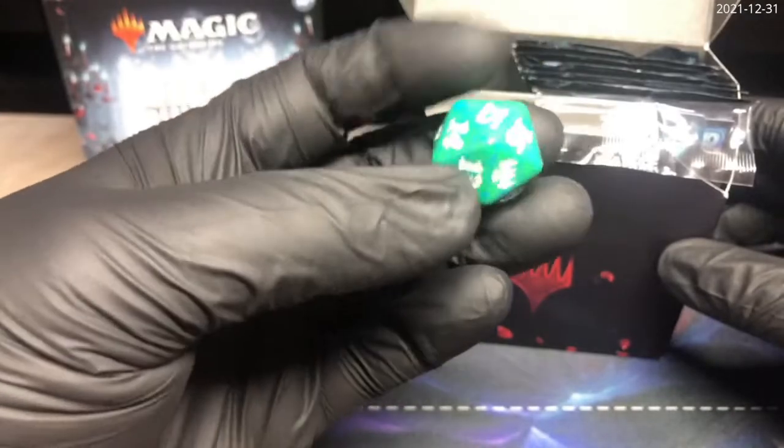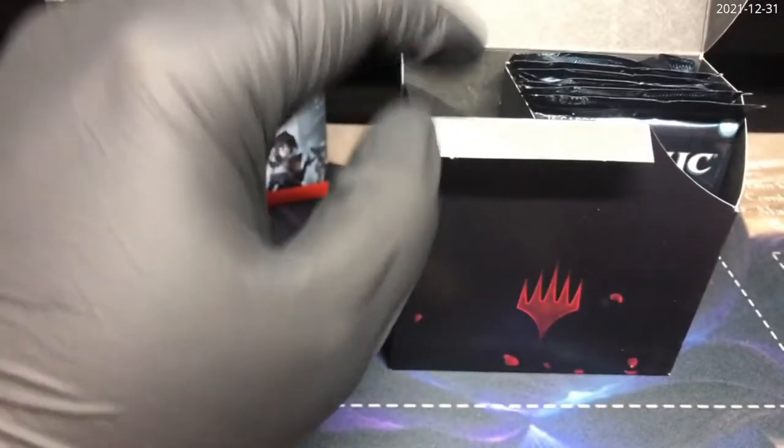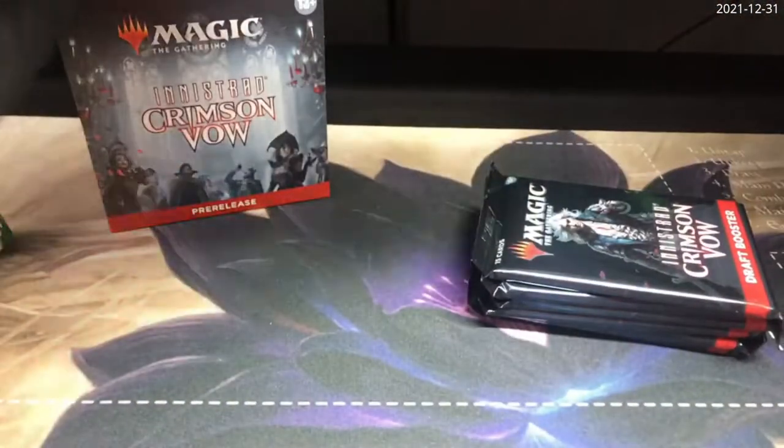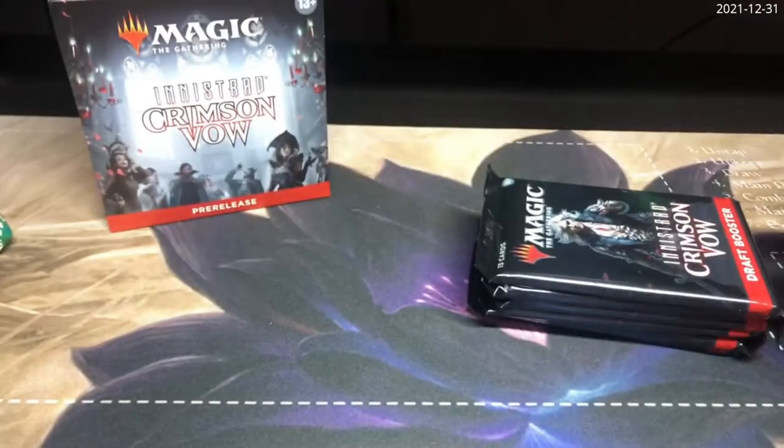We've already seen what comes in the Crimson Vow release. We've got a nice dice, a little card separator, an arena code on here, and then just a bunch of cards. It sounds like there's something else in here — well, maybe not. Maybe it's just this little divider. I felt like that was maybe another dice.